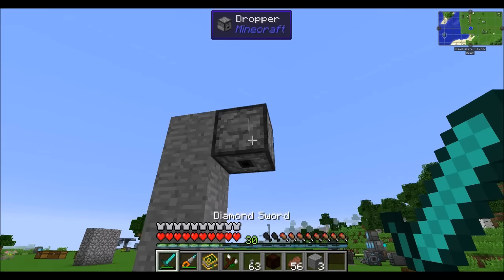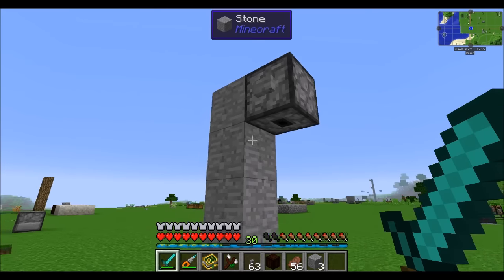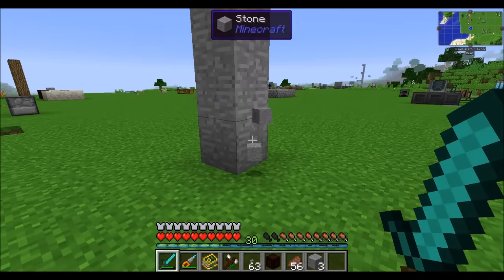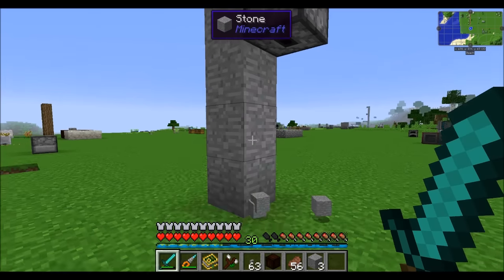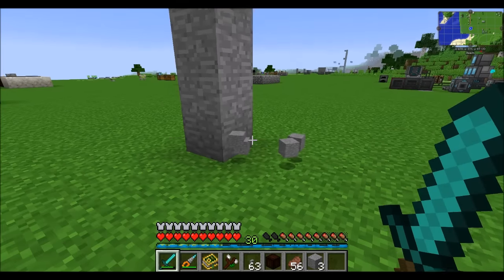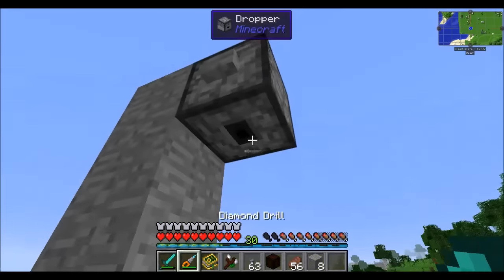Anybody who's played with a vanilla dropper before knows two things about it: one, it requires a redstone signal to drop its items, and two, it drops its items haphazardly. Sometimes they fly off to one side, sometimes to another. Items can land all over the place, and it's quite a nuisance.